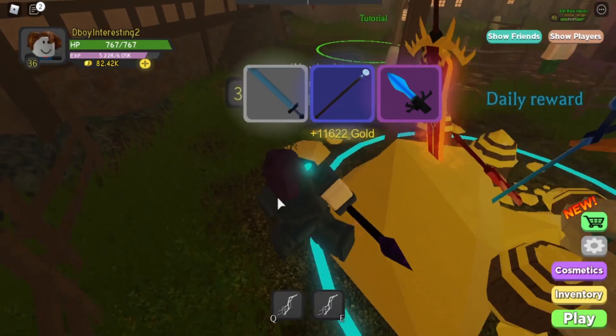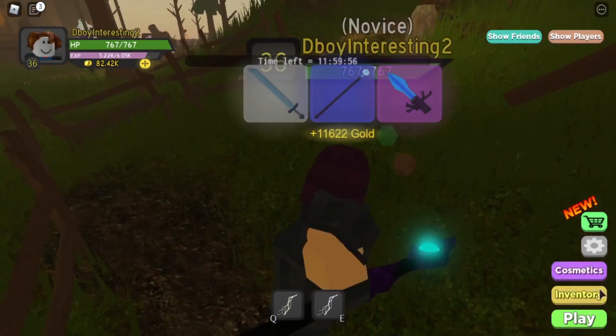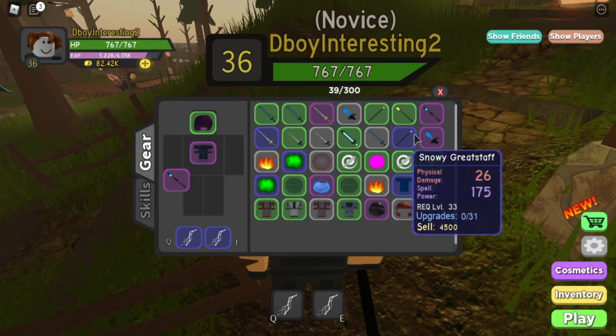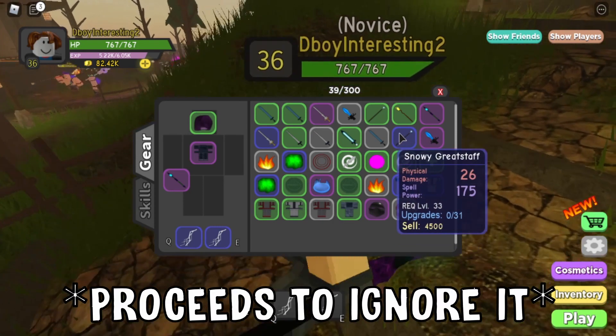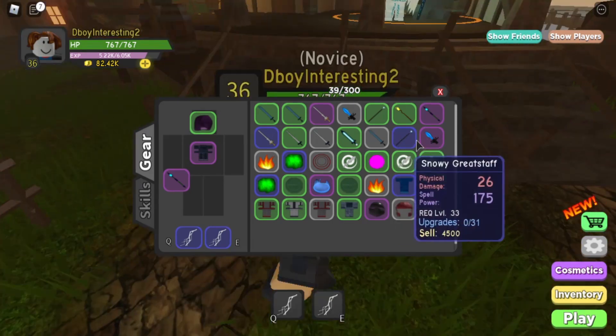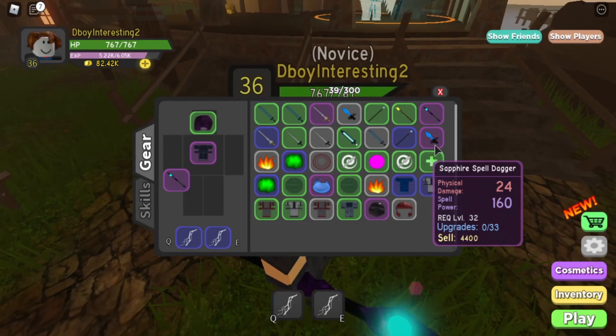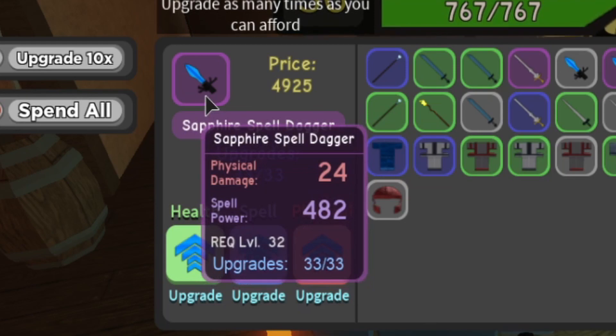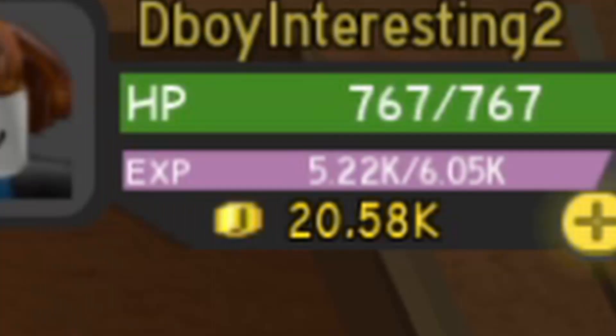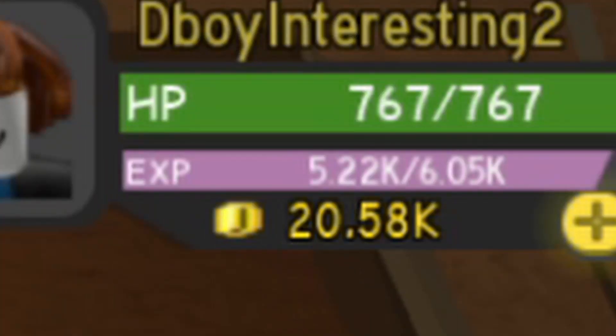We got a blue and purple staff, a sapphire spell dagger, and a snowy great staff. I believe that the snowy great staff is better. So how about I upgrade the sapphire spell dagger first — this is going to be interesting. 482, and look at that, it just took a chunk of my money out.